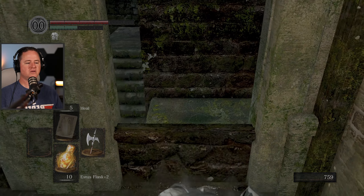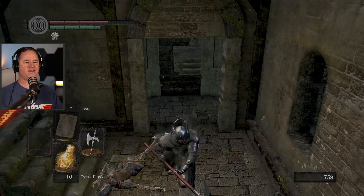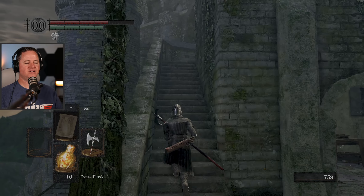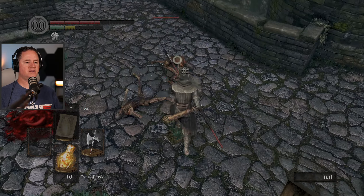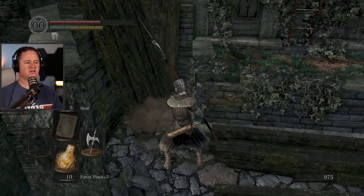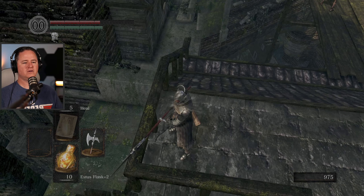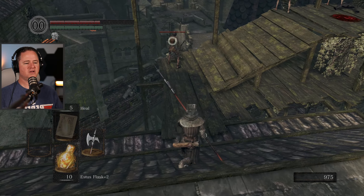I think those are the stairs I need to get to. I wonder if I can jump through that window. That's totally jumpable and it's not letting me! Let's keep going around. You guys are not scary at all anymore. It's like right on the other side of this, right? Can I drop down from here? I'm gonna guess not. Let's take care of these guys before they create some serious issues for me.